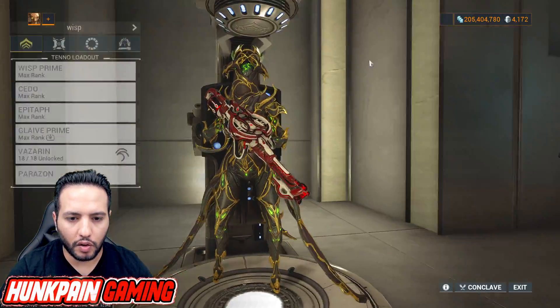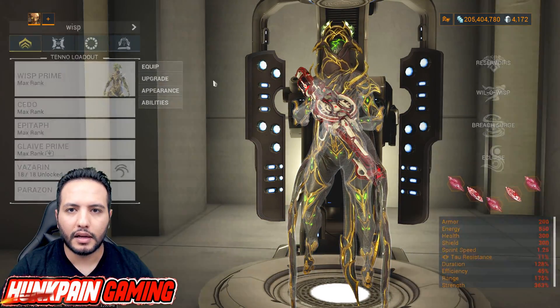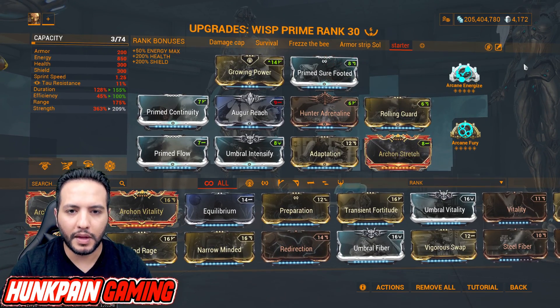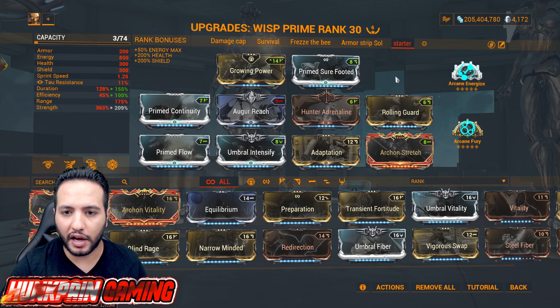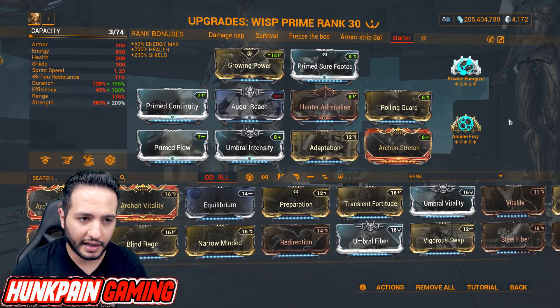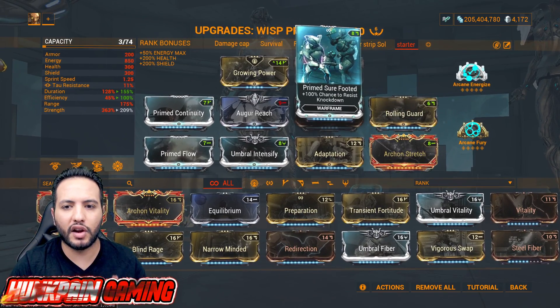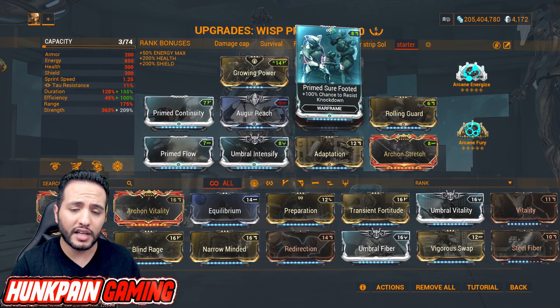Starting with Wisp abilities — let's start with the starter build. Mods: Growing Power, Primed Sure-Footed, Primed Continuity, Augur Reach, Hunter Adrenaline, Rolling Guard, Primed Flow, Umbral Intensify, Adaptation. Arcane on shard: Arcane Energize, Arcane Fury. If you're a new player and don't have Primed Sure-Footed, don't worry — you can replace it with anything you want.